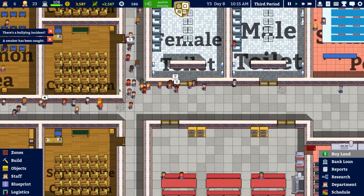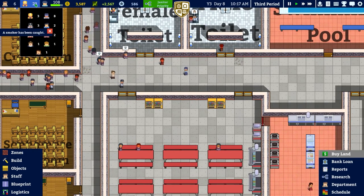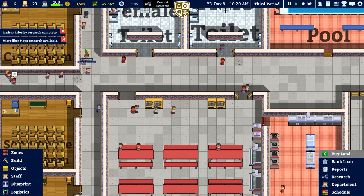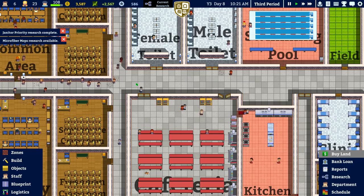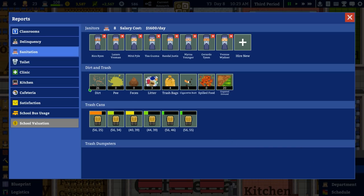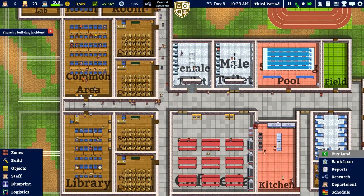The swimming pool is now much better than before because it doesn't make people go through the wall — having a trans-phase pool is quite an advanced piece of kit but certainly something you don't want in general. You can see we've got a smoker being caught and also a bullying incident, which is also being caught because we have our monitors. We have three monitors in total, and Microfiber Mops research is now available.